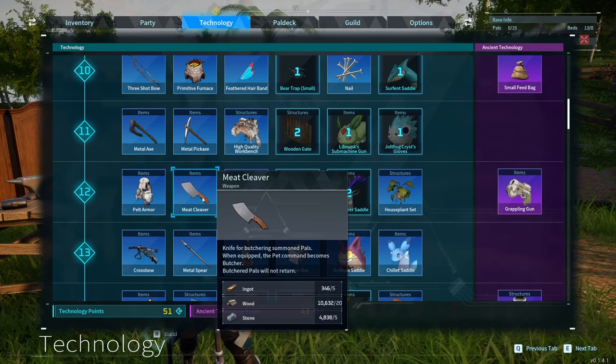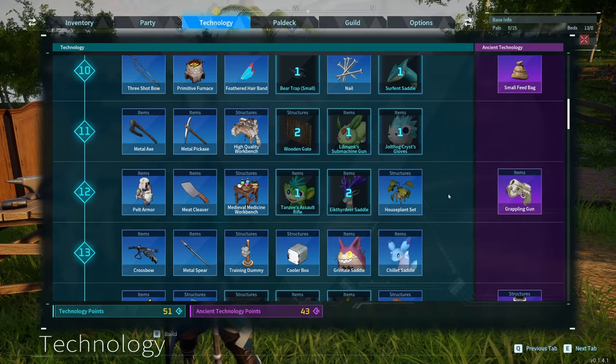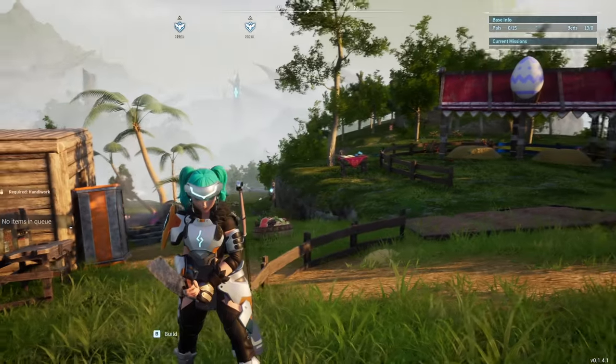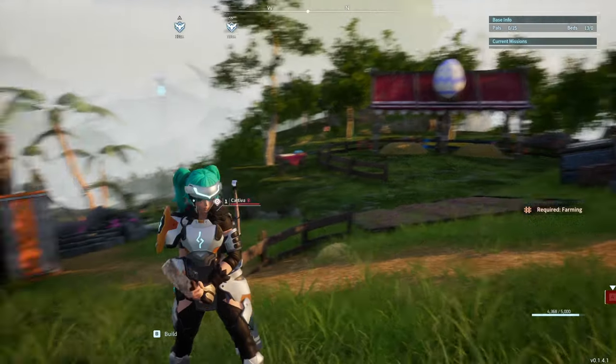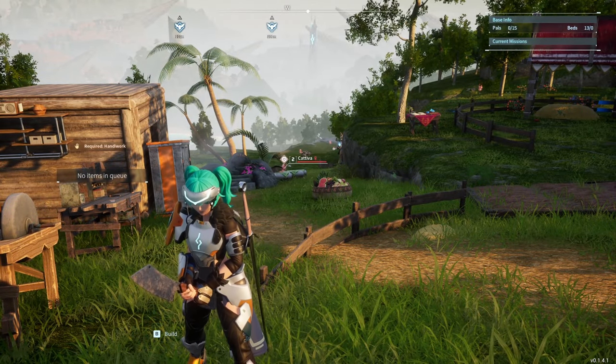The first thing you're going to need is the meat cleaver, which you unlock at level 12 for butchering pals. Then you just need the saddle of whatever pal you're trying to butcher infinitely. Before going on, I want to caution that you should probably not do this with pals you want to keep — it is possible to mess it up and accidentally lose the pal.